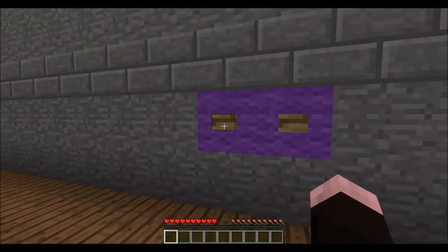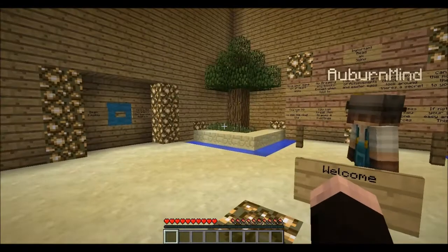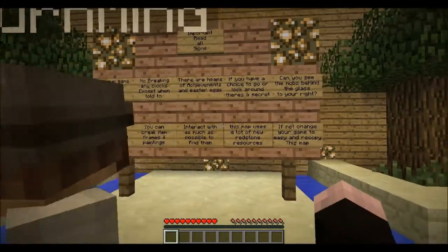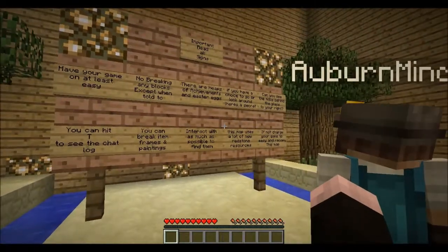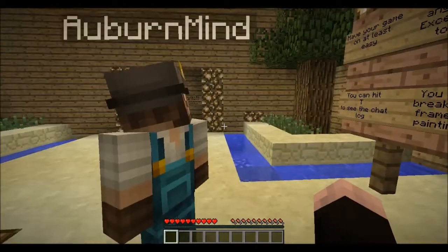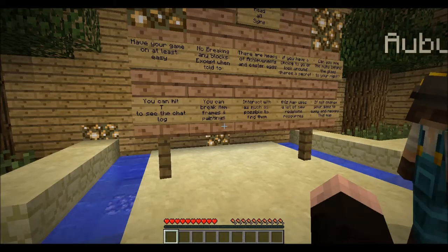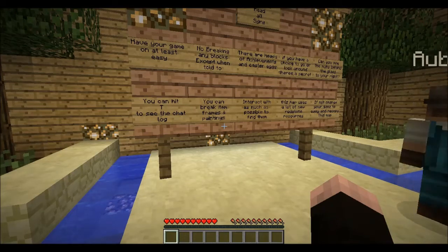Welcome to your payday. Should I press the button too? Yeah, press the button. Let's press the button. Oh my gosh. Monsters scared the crap out of me. Welcome to your payday. Have your game at least on easy. No breaking any blocks except when told to. You can break item frames and paintings. There are heaps of achievements and Easter eggs. Interact with as much as possible to find them. If you have a choice to go or look around, there's a secret. This map uses a lot of new redstone resources. Can you see the mobs behind the glass to your right? If not, change your game to easy and recopy the map.